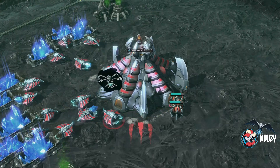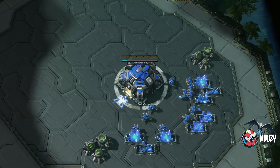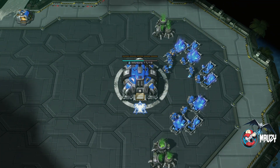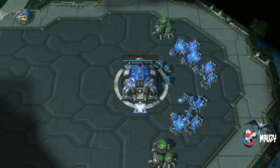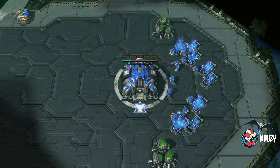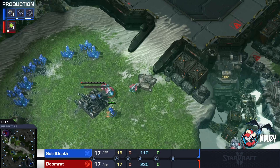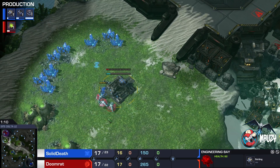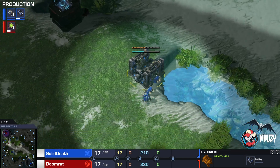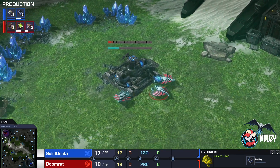My teammate from the Platinum Heroes — this is Doom Rat with that very cool Simulant Nexus, beautiful stuff here. His opponent is going to be a blue Terran across the map, and I see no barracks at home — that means one thing. We have an engineering bay block here, interesting stuff, and we have a single proxy barracks.